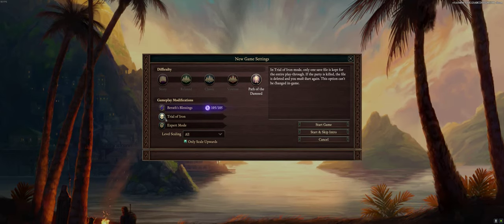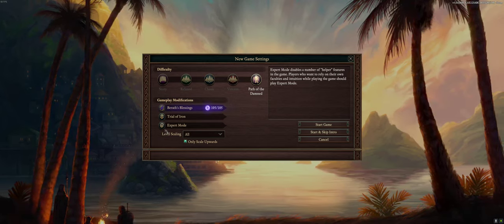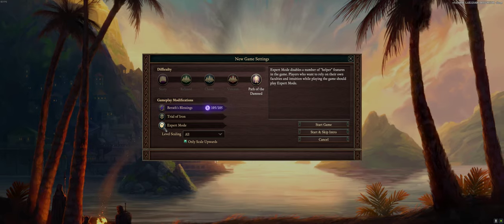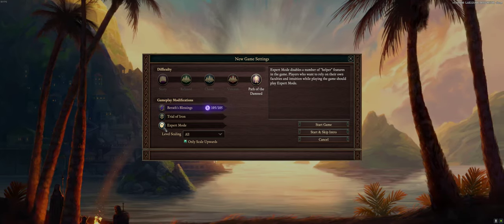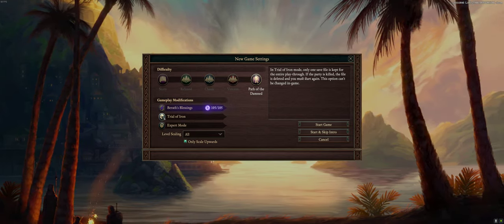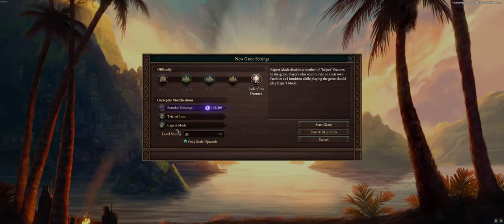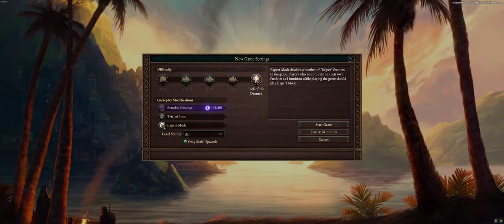Trial of Iron mode means you only have one save — if you die, it's game over. I'm not going to use that. Expert mode turns off some helpers. If this is your first time playing, I really recommend you not check either of these two, because if you're really going to learn the mechanics in this game, you can't do that with Expert mode on.